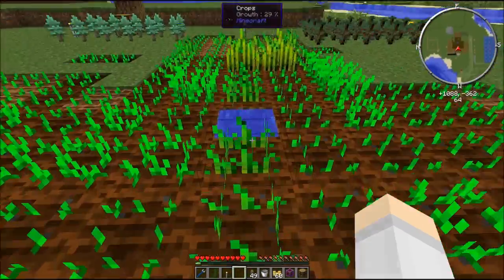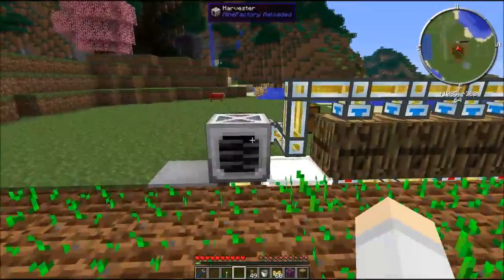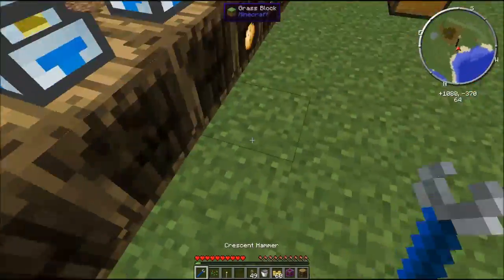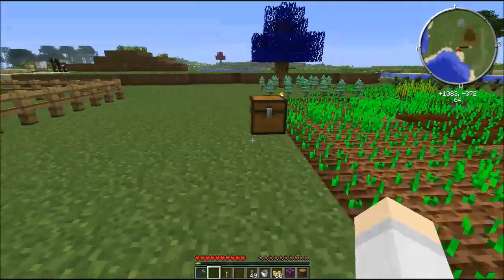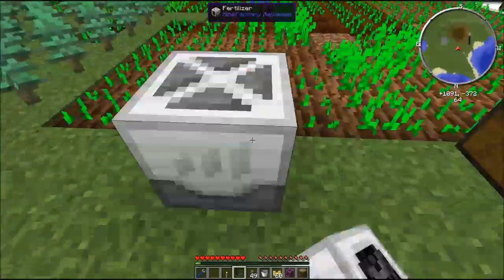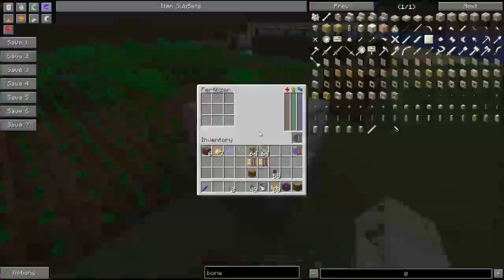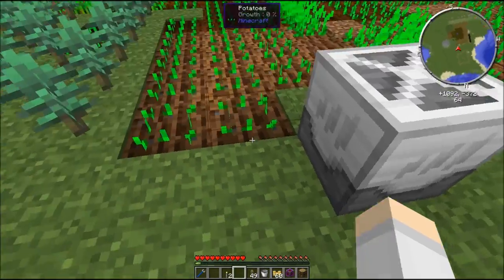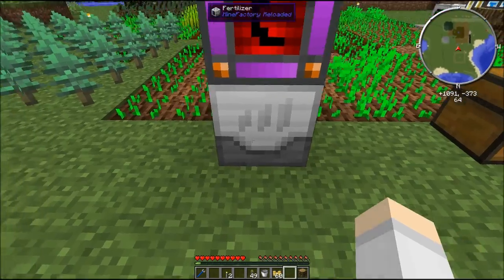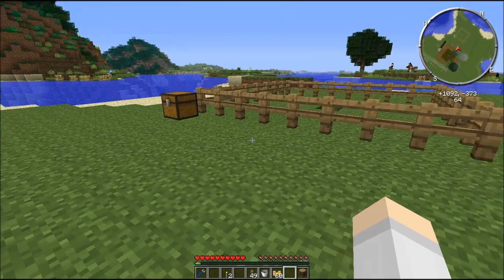We don't want to run around with bone meal the whole time, so we want a way of making things grow faster. Mine Factory Reloaded has a machine for that: the Fertilizer. The Fertilizer works similarly to the Harvester — it goes at the edge of the field, accepts range upgrades, and needs power. But you need to supply it with fertilizer. Let's look at how to make fertilizer automatically.